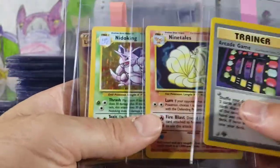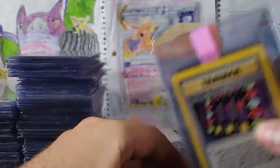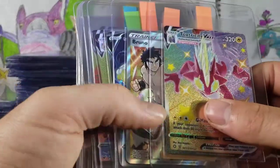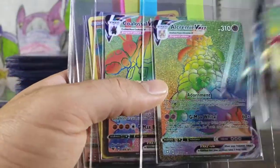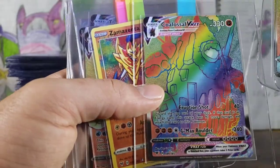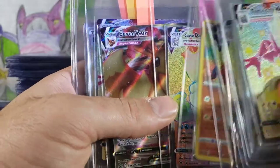Arcade Gym first edition. Ninetales, Nidoking. Level Ball Secret Rare — a little bit of everything. Toxtricity, Bruno. Full Art Rapid Strike Urshifu V. Alcremie VMAX. Colossal VMAX Hyper Rare — I think my son pulled that. Zamazenta Amazing Rare. Darmanitan VMAX. Eevee VMAX — this is the best one we've gotten out of the ETBs. They're not easy to get in good condition out of the ETBs — perfect. This is the best one we've gotten out of like 13 or 14.